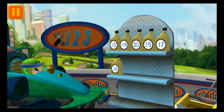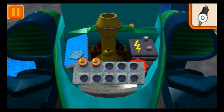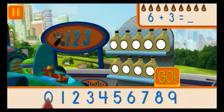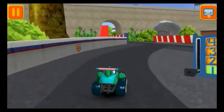We need less oil — find the oil can with the smallest number. Good, next. We need new spark plugs — tap the spark plugs to count them: one, two. Good, next. We had six cans of oil and we added three — how many do we have all together? Drag the arrow to the total number of cans and press go. Umi-rific! Great, we're ready to get back to the track!